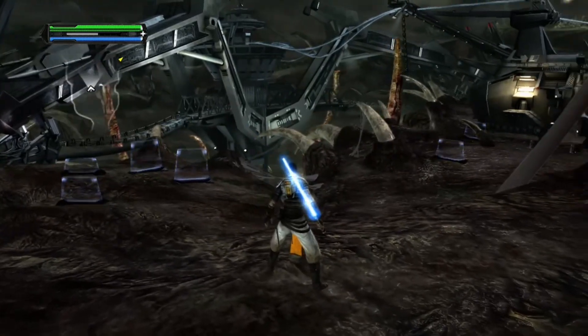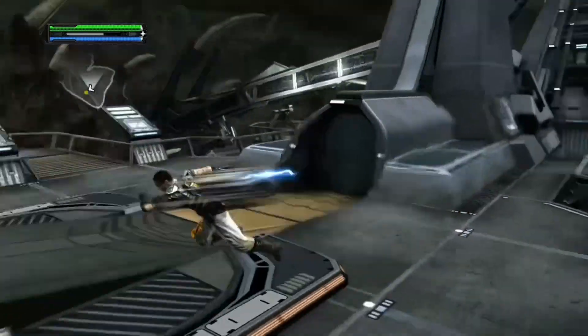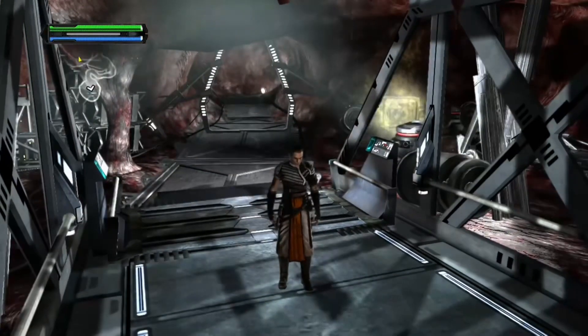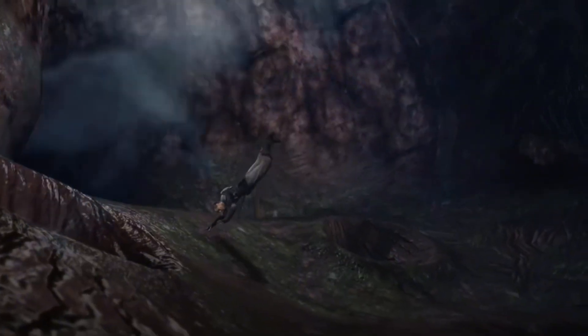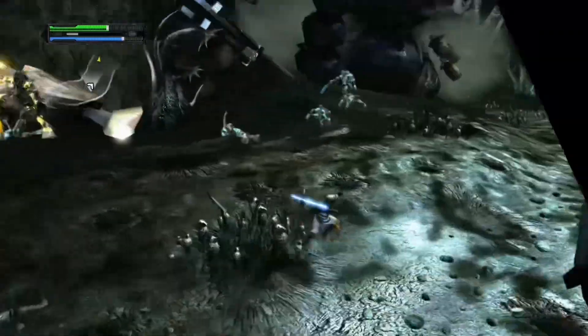Turns out the Sarlacc didn't pay its bill, so the Empire got pissy and shoved a whole mining rig down its throat. I go around the area and activate three generators to turn on an elevator, entering the belly of the beast and making my way through the creature's intestines — trying to find Bail Organa before ending up in a chamber and being blown out through a blowhole. I make my way through the forest, not killing the Rancors because I don't have the time.